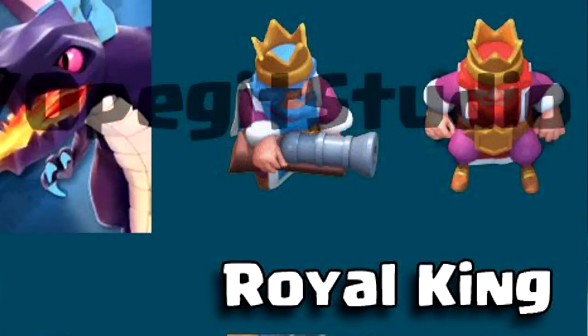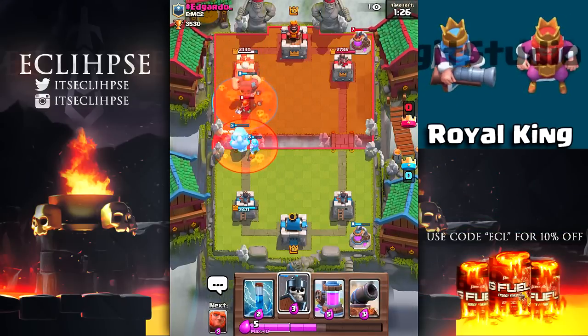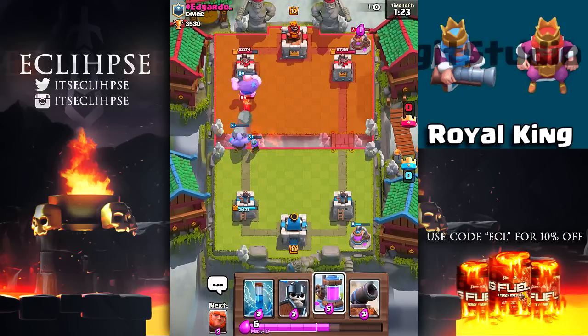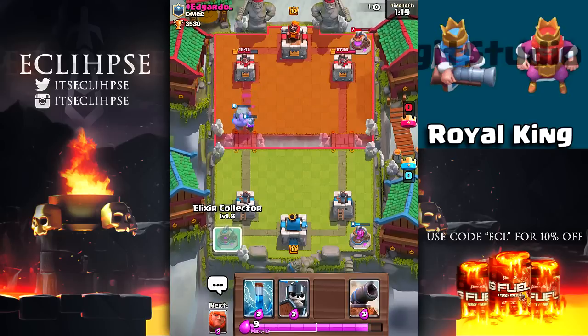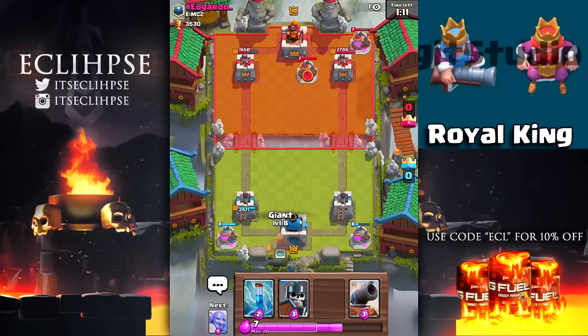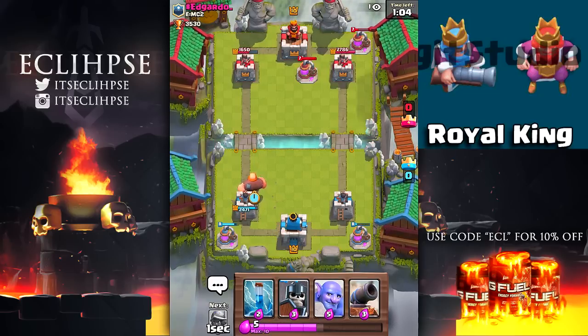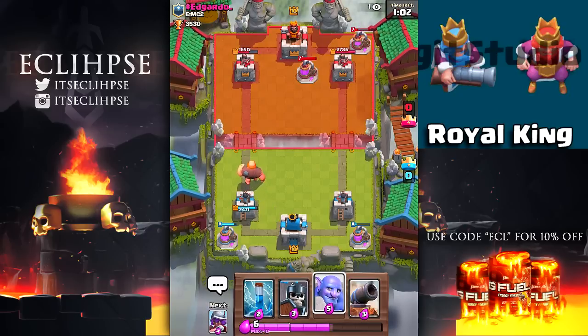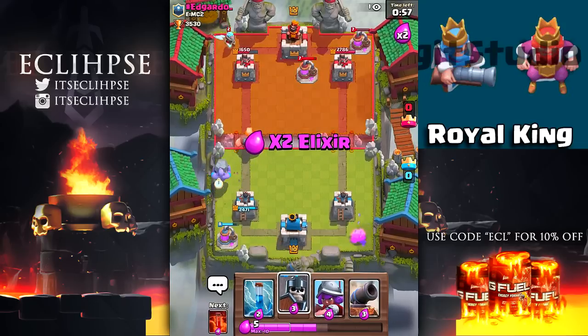The next troop is the Royal King. The Royal King is essentially the king from the crown tower — on the left side you see a blue king, so I'm assuming that's like a friendly troop, and on the right side you see a red one, which I'm assuming is the enemy placing one down. If you're looking at him closely, he holds a cannon, which makes me think: is this just a musketeer? And if it is similar to a musketeer, is it better or worse? If it's worse it'll be cheaper, but if it's more expensive I can easily see this costing like five to six elixir.